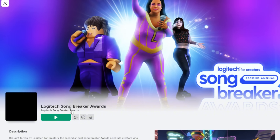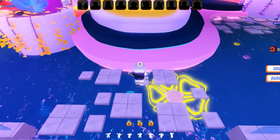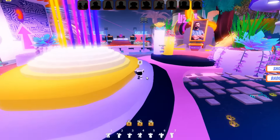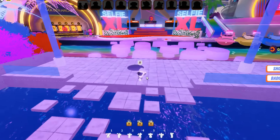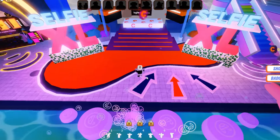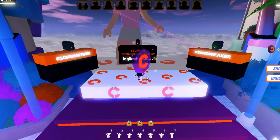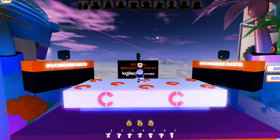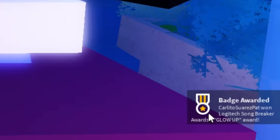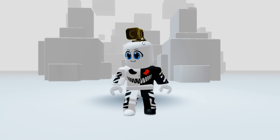Make sure that the creator of the game is Logitech Song Breaker Awards. Once in the game, I'll guide you on how to obtain the first item. Come along with me and follow the steps on where I go. We need to get our picture taken at the selfie area — just stand there until the countdown ends and you'll receive a badge. This item on my head is what you get.